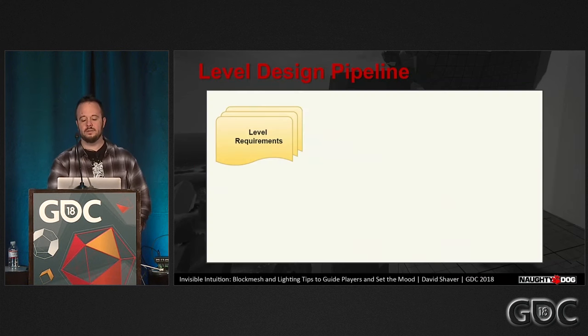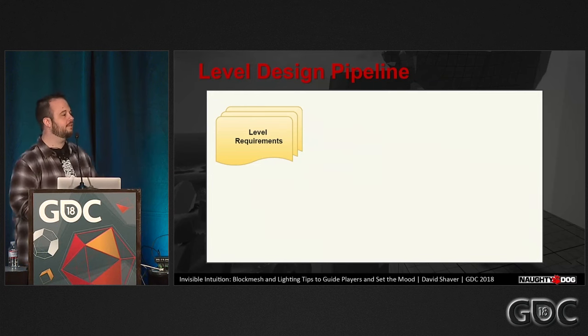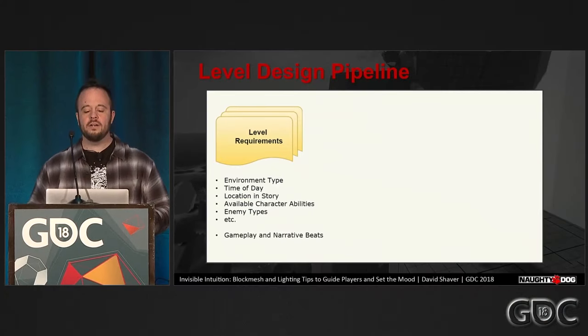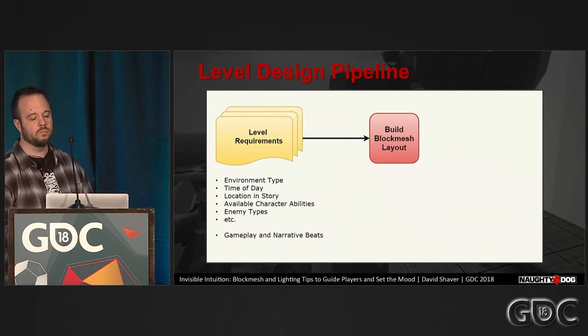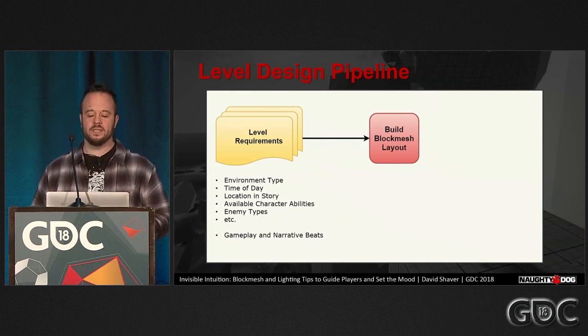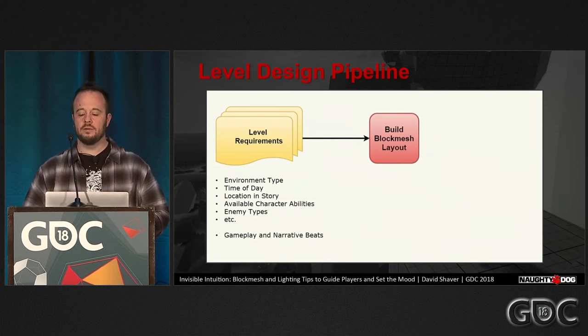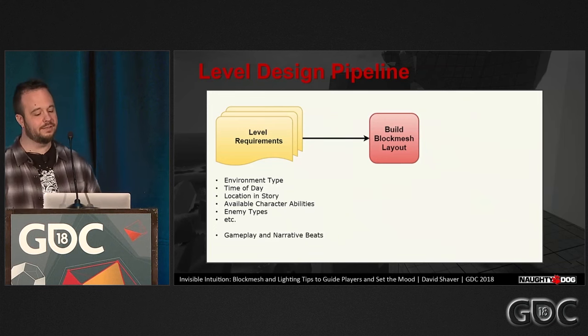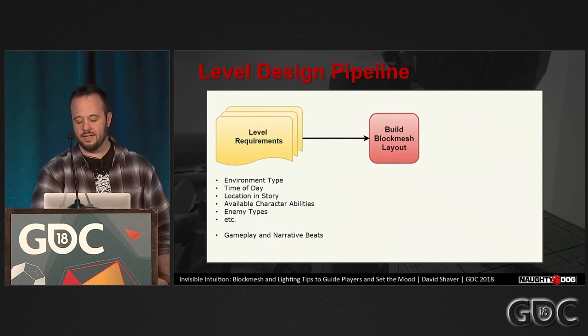Now let's look at a common level design process at a game studio. First, you need to establish the context and constraints of your level — the environment type, time of day, location in the story, available character abilities, enemy types, all that stuff. You should decide on the game plan narrative beats too. Once you have your requirements and beats, dive right into building a rough version of the entire level so you can get a sense of pacing and scale. Be sure to stub in those narrative beats too.